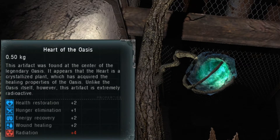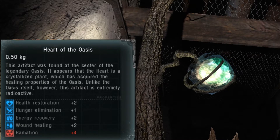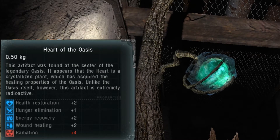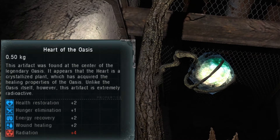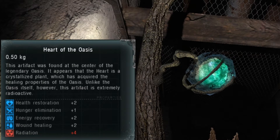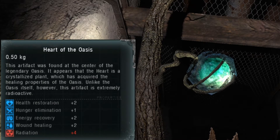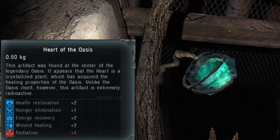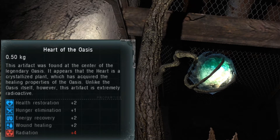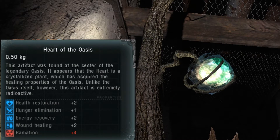The Heart of the Oasis is a unique artifact that appears inside the legendary Oasis. It is made out of a crystallized plant that has acquired the amazing healing and restorative properties of the Oasis. What is strange, however, is the fact that this artifact is highly radioactive, while the water from the Oasis cleanses radiation. In any case, the Heart of the Oasis can be brought to scientists in Jupiter as proof of the Oasis's existence.